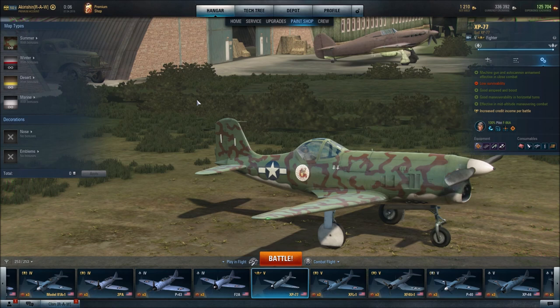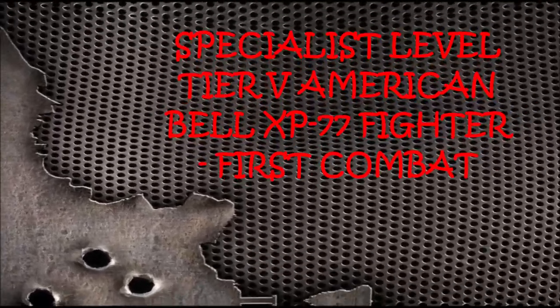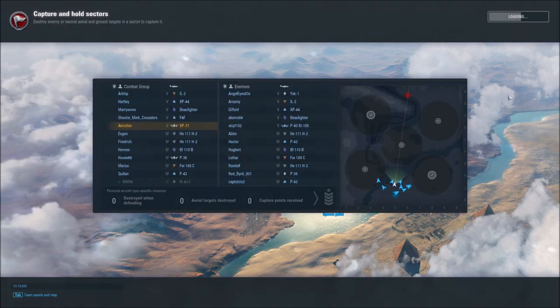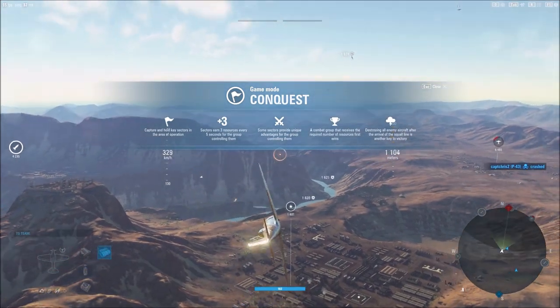That's my build for the XP-77. Let's see how it actually performs in battle. Our battle in the XP-77 will be over the Scorching Sands Edge of the World Theater of Operation. We'll head here first to the military base and then probably on to the garrison at center map. Hopefully we get into the game soon here.